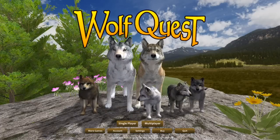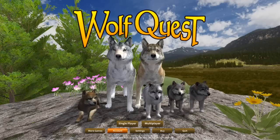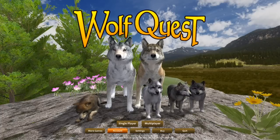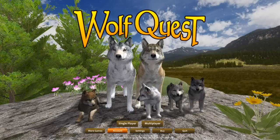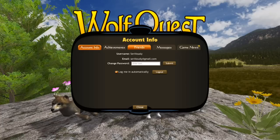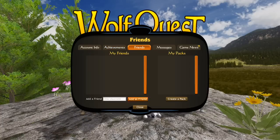So it turns out if you load up the game and go to your account settings, you can actually activate your game using the activation key that is sent to you on your unique download page when you buy the game. And once you do that you unlock so many things. You unlock achievements, you get a little friends list, you can add different people as friends, you can create packs — which is just like, what? That's amazing.